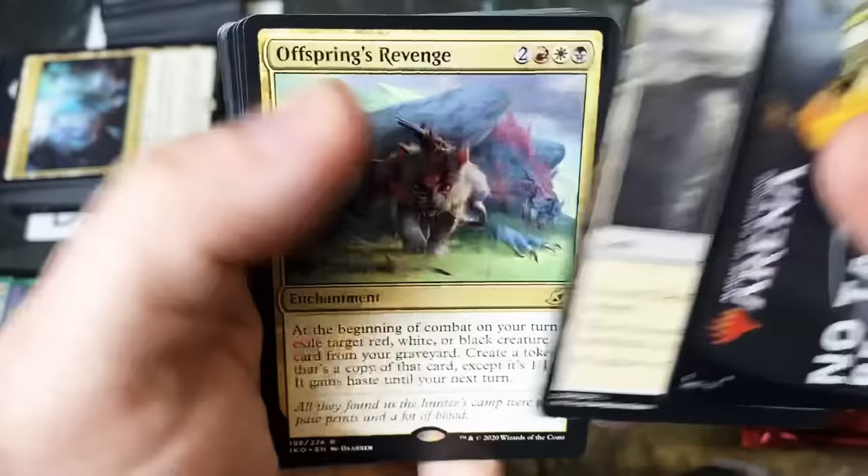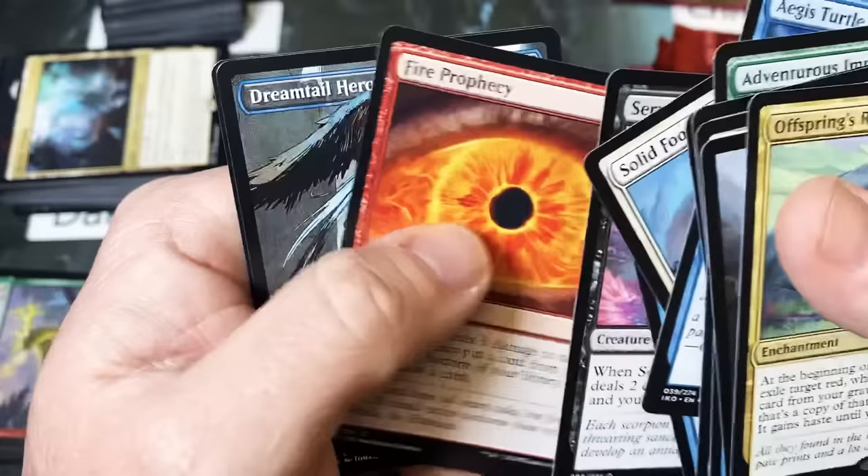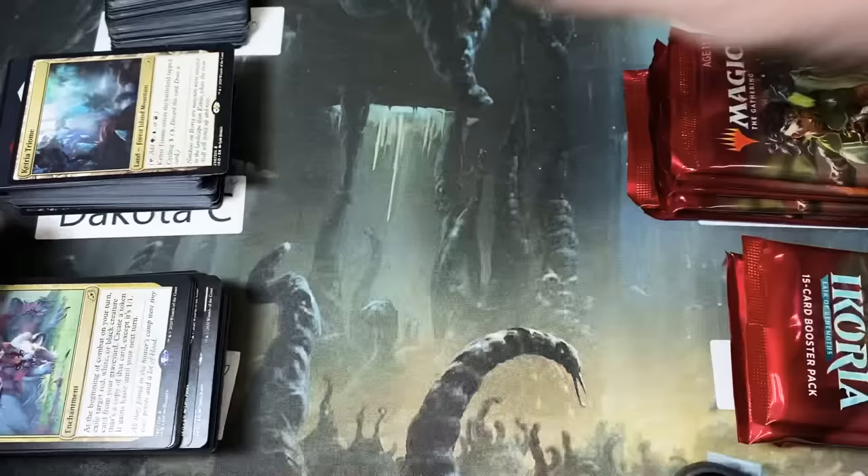Offspring's Revenge — here we go. Heron, there we go. Alright, moving on to Christina.